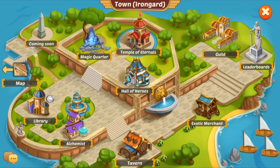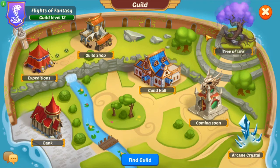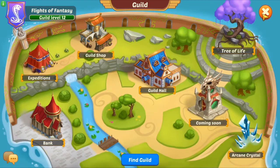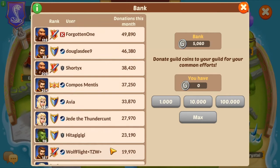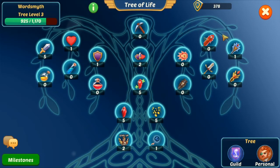Then at level 18 you'll get a guild. A guild gives you a lot of cool stuff and you'll get a lot done with a highly ranked guild. Don't choose just any guild — choose a guild that you know can back you up. Get yourself the right guild. The bank is just how much you deposit in a guild, and it is important to donate so that you can upgrade your tree of life.